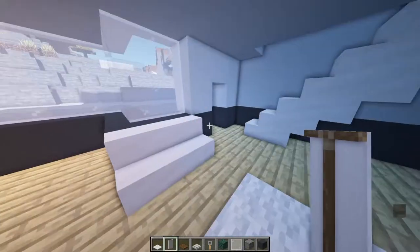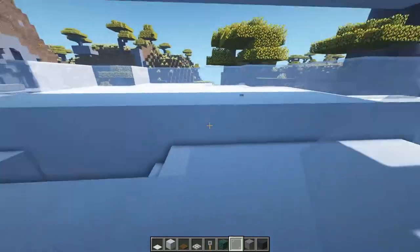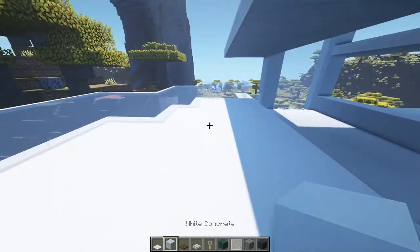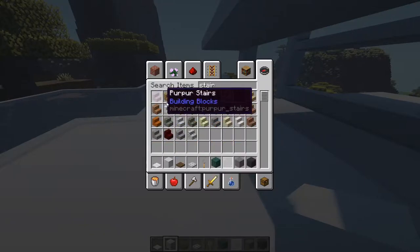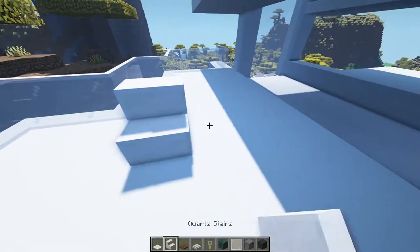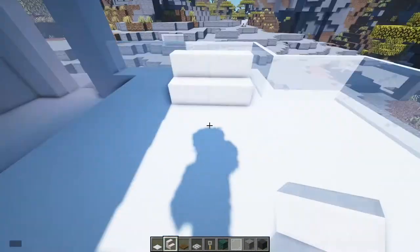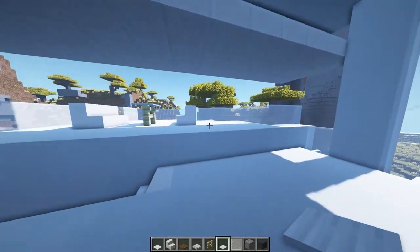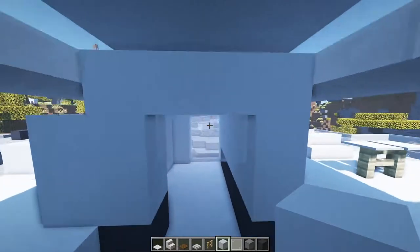Now we can move on to the upstairs. Here I utilized the flat roof we decided to do and made a balcony area. For the balcony it's very simple — just seats and maybe a table in the middle, like you wouldn't really put anything elaborate in a real balcony either.